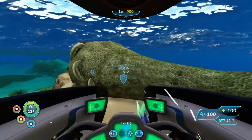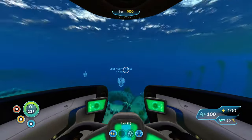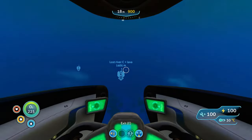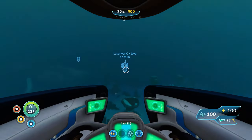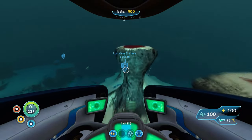Now head north-east from this location and keep going north-east, and if it gets deeper just go deeper. You're supposed to go past the bulb zone until you reach this huge cliff or drop-off, from which you can go all the way down to the Lost River and then the lava zone.